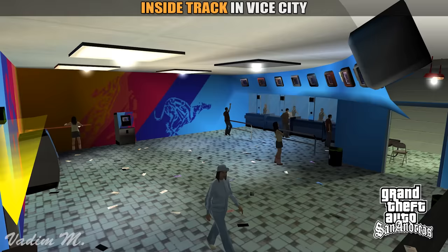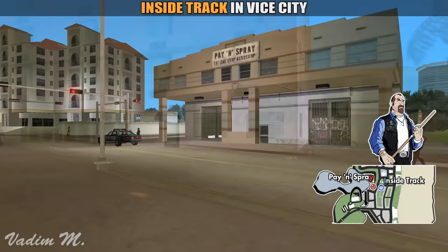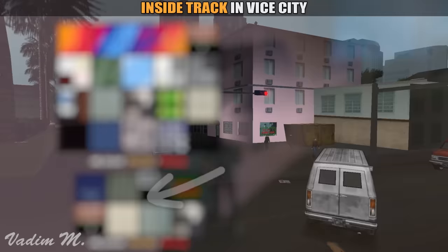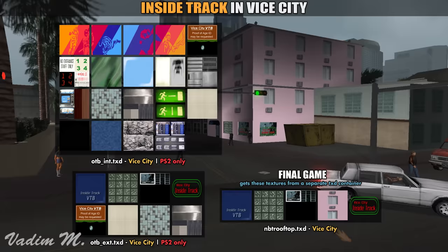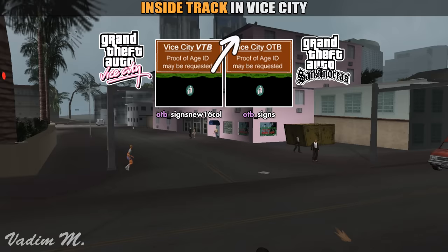Some of you may already know that Inside Track was going to appear in Vice City, but was postponed until the time that San Andreas was being developed. In the final version of the game, you can still locate its exterior in Vice Point, near the local Pay & Spray garage. But you can't get into it, as there is no interior or any functionality behind the door. What you didn't know is that the PS2 game files have two unused texture containers which are missing everywhere else for this specific place. By looking at them, we can say for sure that the cut Inside Track interior in Vice City was basically reused in San Andreas. Just look at the textures — they are the same. The developers didn't even change the Vice City name on this one, although it was never used in San Andreas apart from a rubbish bin.